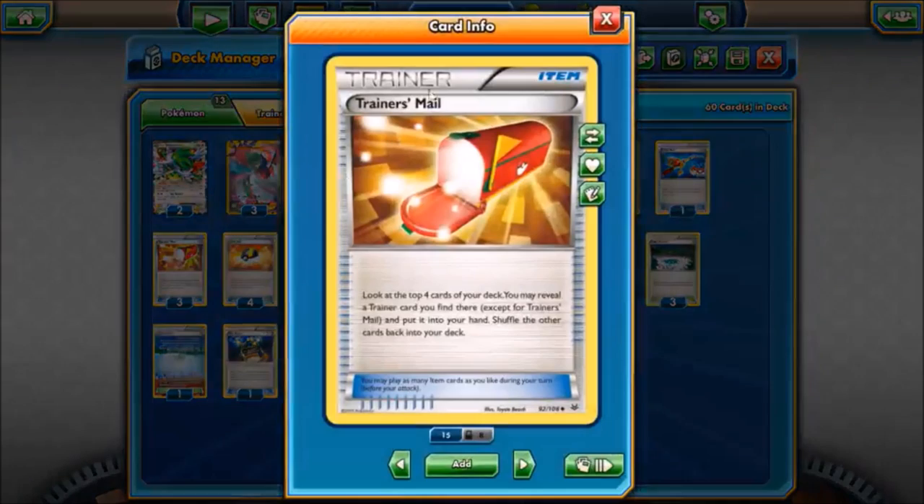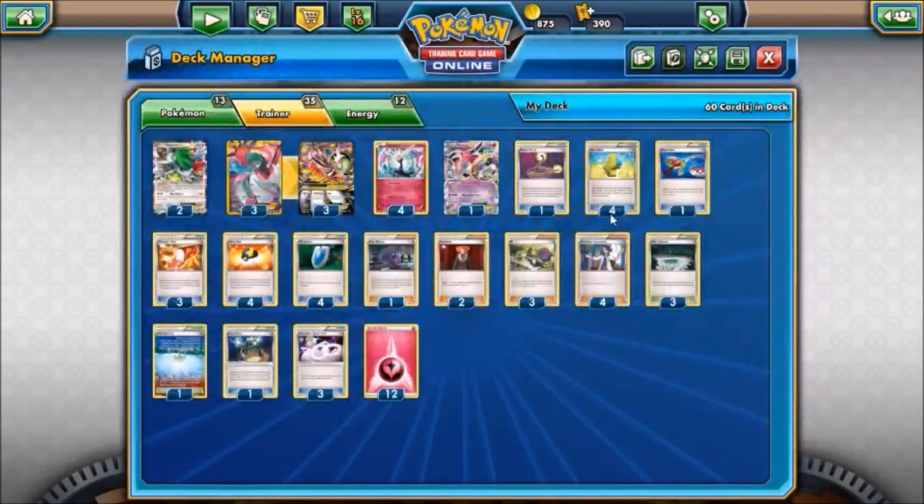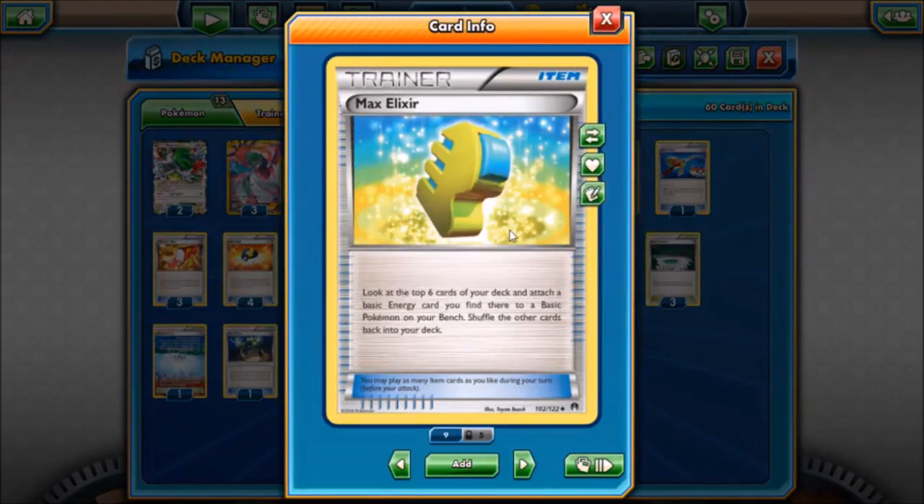We have three Trainer's Mail to speed us along to our trainer cards, supporters, and items. We have four Max Elixirs for additional energy acceleration in addition to Xerneas. This can also help if we go second and don't open with a Xerneas - we can attach an energy to our active, get Fairy Garden down, then Max Elixir onto a Xerneas and still manage to get Geomancy into play, ending up with four energies on the first turn.